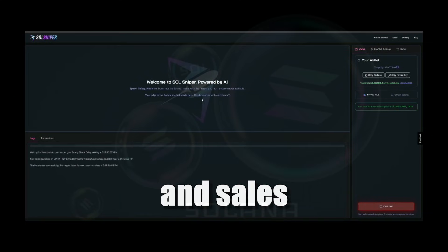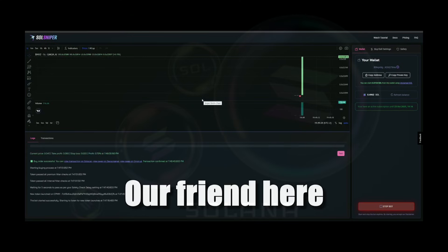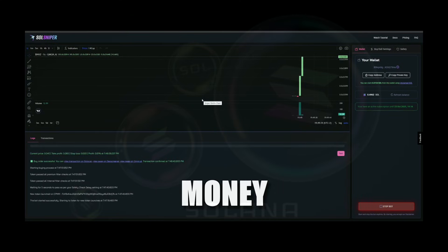Down here you will see a log of every action taken by the bot, including purchases and sales, as well as each safety verification process. Fast and easy — our bot calculated the whole market in an instant and chose the right transactions to make us free money.